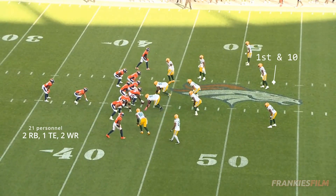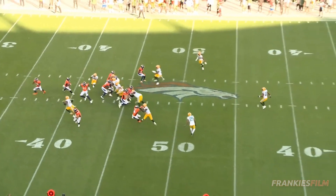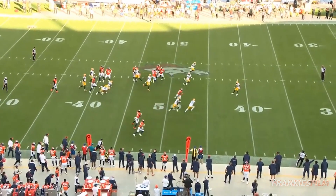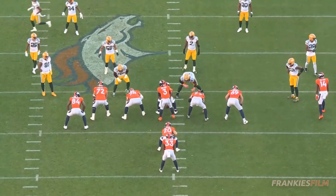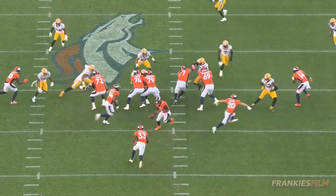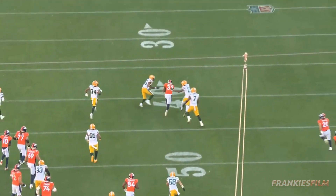Into the second half now, Broncos lead nine-nothing. We've got a first and 10. Denver's out of some 21 personnel, and we've got basically another one of the same concepts as earlier with the little flat runner and the crossing cut blocker. This time, the play fake from Russ and Burton does such a good job that Rashawn Gary and Quay Walker basically completely take themselves out of the play. Quinn Miners and Mike McGlinchey double-team the defensive tackle into next week, and we've just got a big run from Javante. He gets the stiff arm and he's off to the races. Almost had a touchdown here, but the guy's able to bring him down at the third level.